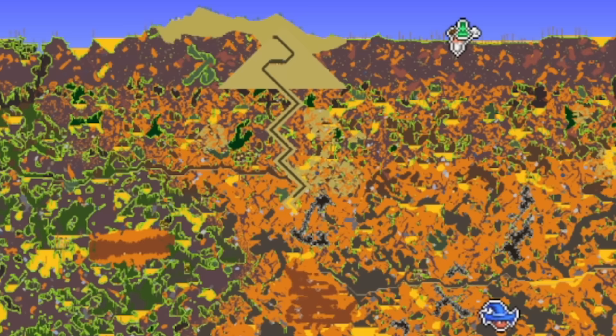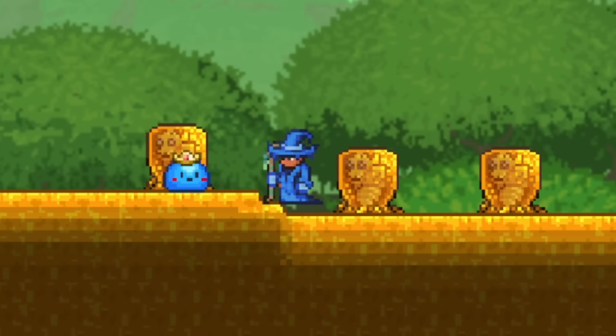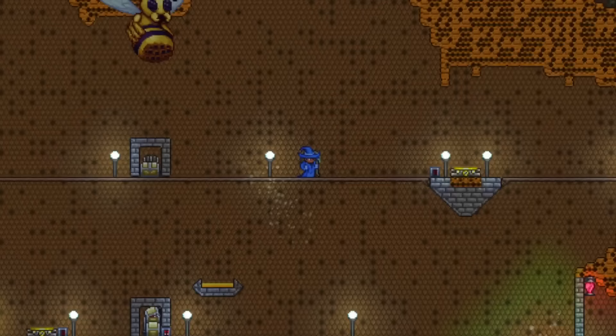If you're having trouble finding Queen Bee spawners in your world though, you can always make a world using the seed 'not the bees', which is a secret seed that'll have the Queen Bee spawners placed all over the world, including the surface. If you're having issues actually beating Queen Bee though, then you can just hook up a mimic statue near where you battle Queen Bee, and the mimics will end up destroying Queen Bee within seconds.